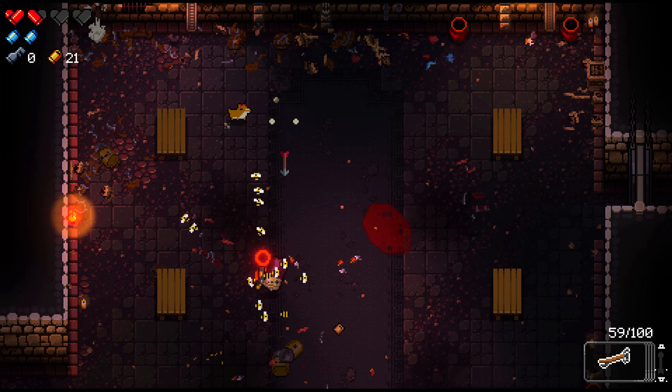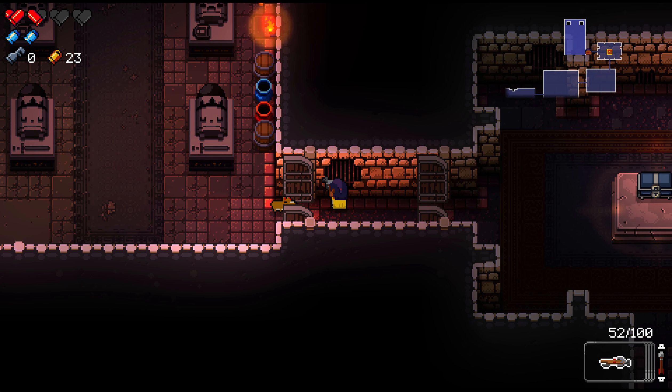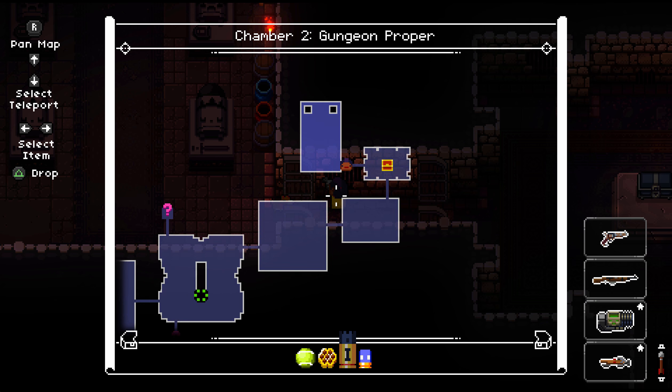Health isn't all that great — we need to get better at keeping our health. We still don't know what this does. Let's teleport — we need a key eventually for that chest, and we need more credits for the shop. Can't believe I missed that shot. Why are you going for that? Does it always do that? Let's go with my revolver here.